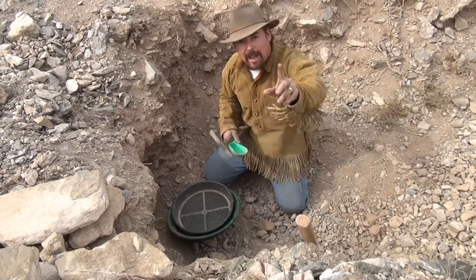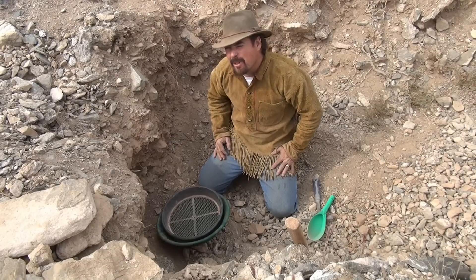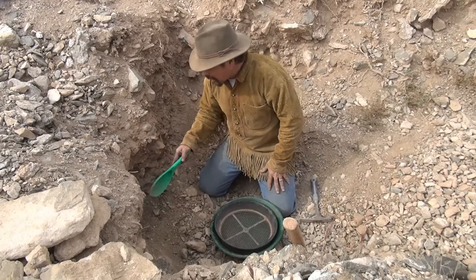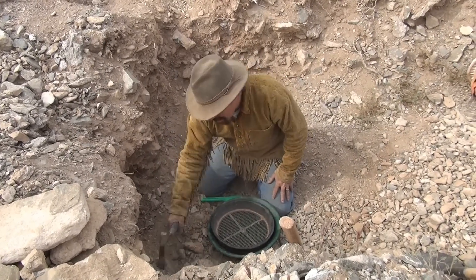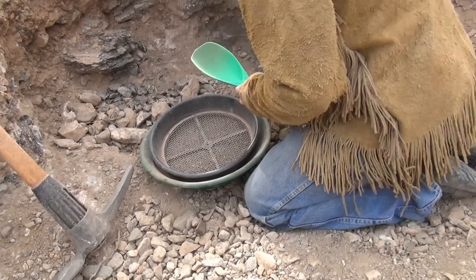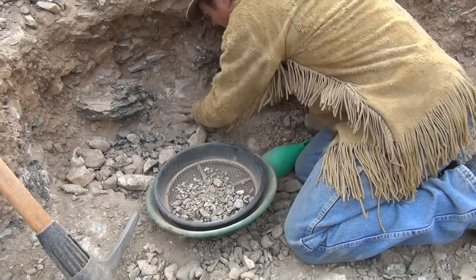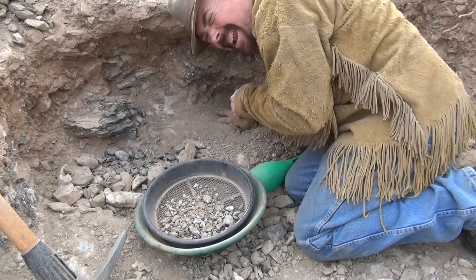The first thing you want to do anywhere you're prospecting, especially if you're running a dry washer, is you gotta sample. If you don't know what's in that ground you're working for nothing. Obviously somebody's been digging here and they dug a lot, so they must have gotten something. I've got a number four screen right here and I'm gonna take a little sample right next to the caliche. There's nice decomposing schist in here with iron oxide down around the bottom, sitting right on top of a false bedrock. When you get your sample, get it close to that false bedrock — in this case it's caliche.